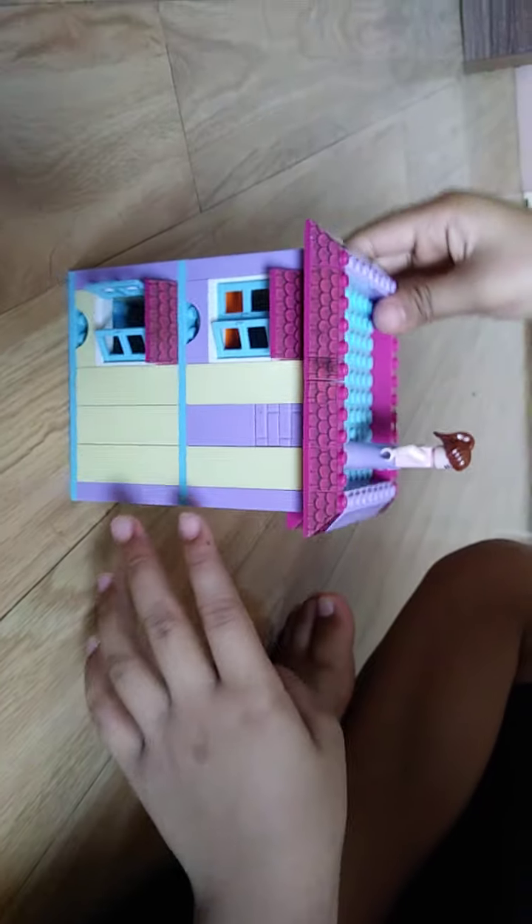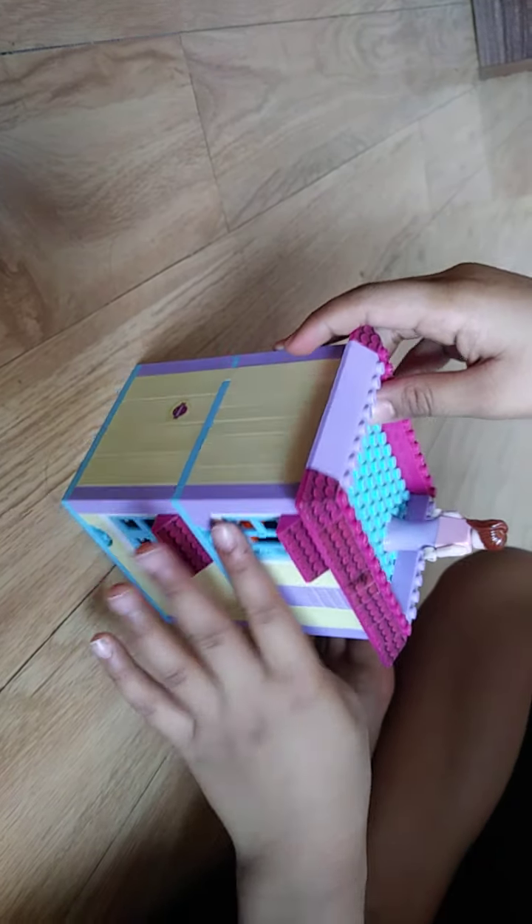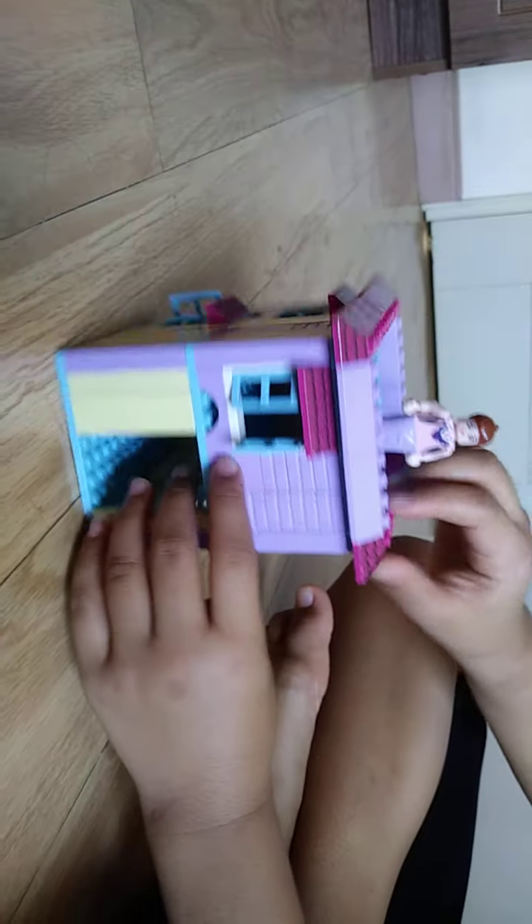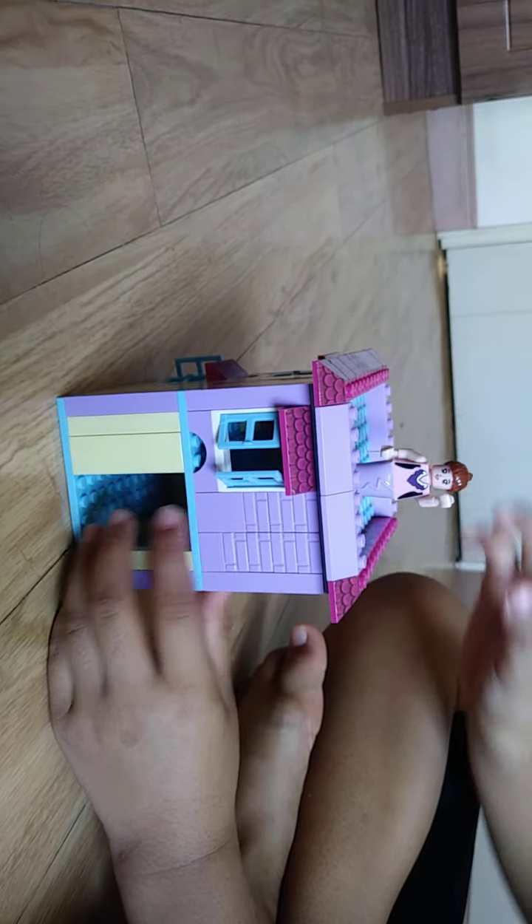Here it is — the Lego house! It's back, and here's how you can make it. There's a door, there's stairs, and four windows — one, two, three, four. And a bed inside for you to see. Please like and subscribe to this video. See you in the next one — bye!